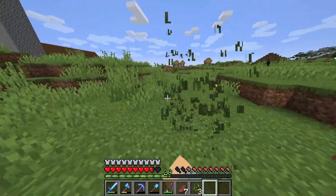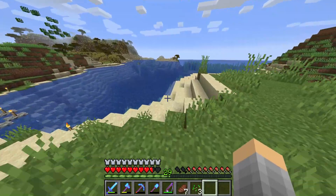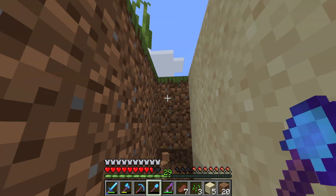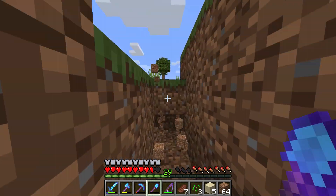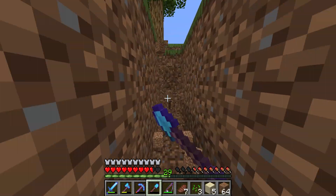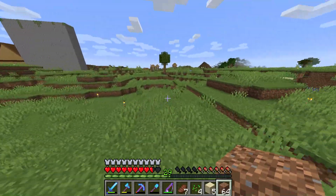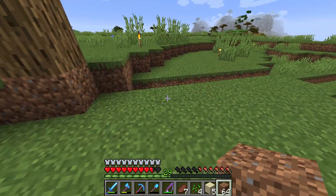I actually want this tree to be the center of our world — it's not at zero zero, but I want it to be the center. So that's what we're doing today: we're going to make this all pretty and make it look like a proper center of the world. Right now it's at level 67, and I believe the water level is 63. So we're going to need to build a little path over there first. We're just going to build it at this level for now — keeping an eye on the shovel durability.